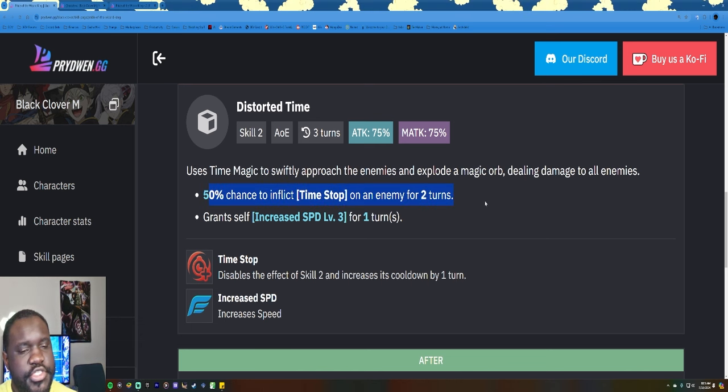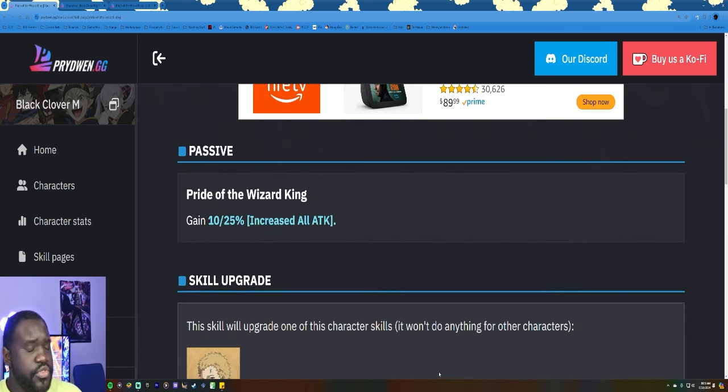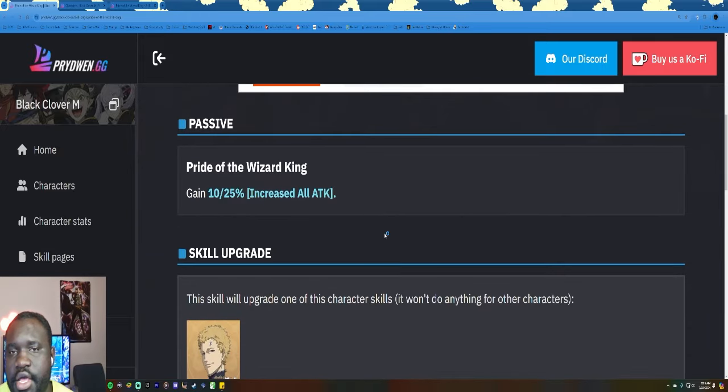On Julius's skill two, it naturally has a 50% chance to inflict time stop on an enemy for two turns and grant itself speed level three for one turn. The skill page added the bonus effect of reducing the targeted enemy's stamina to zero, and also a 60% chance to apply 10% decreased stamina to enemies other than the targeted one. His original skill page wasn't bad — it was pretty good.